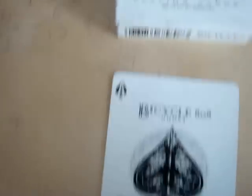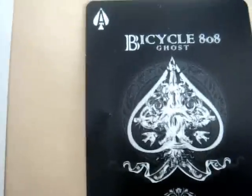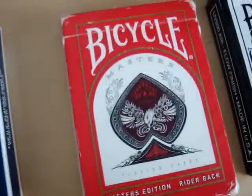Alright, let's start from here. We have our Bicycle Ghost deck, and here's the Ace of Spades — pretty much the same as the card. Black Ghost deck, second edition right there, and we have our beautiful Black Ghost. And Shadow Master right here. Master Edition is blue, right here — pretty much a normal card. Master Edition is red, right here.